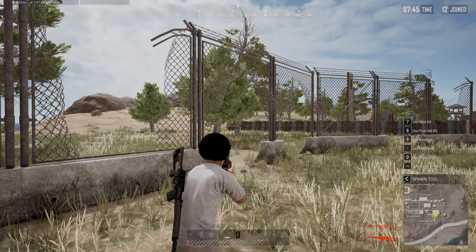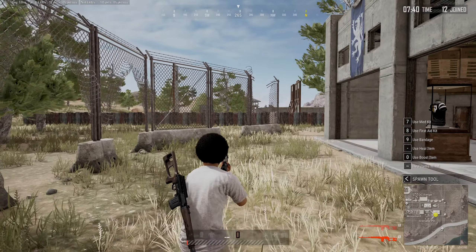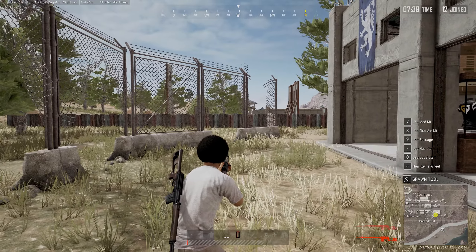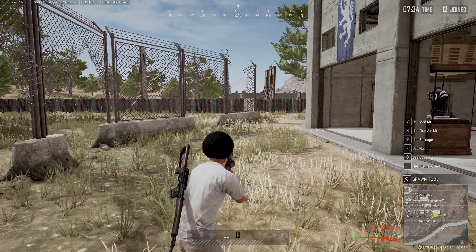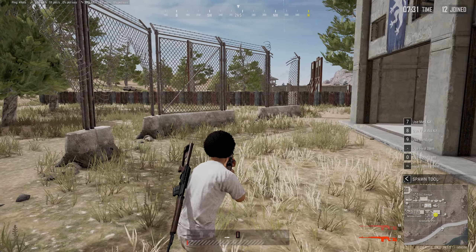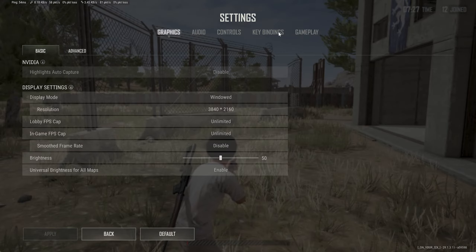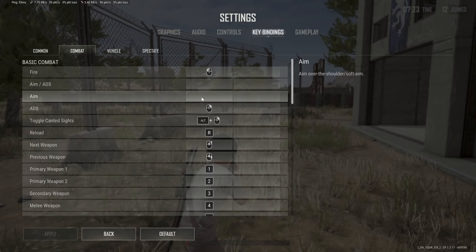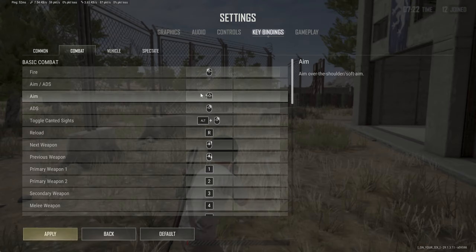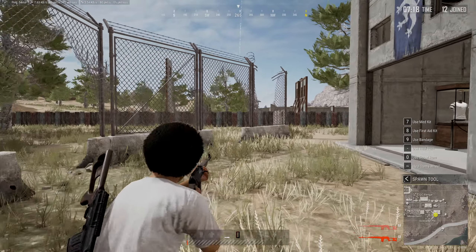You might want to put the third-person aim on something like Tab, or any key that doesn't have an existing function. I noticed my front mouse button doesn't seem to do anything in the game, so I went back to Escape, Settings, Key Bindings, Combat, and assigned Aim to that front mouse button since it wasn't mapped to anything.